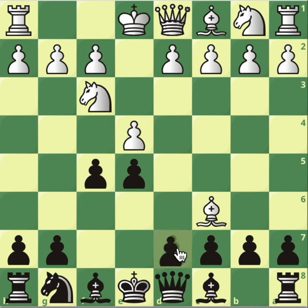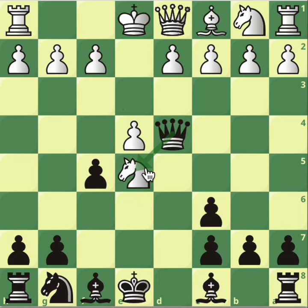If bishop takes knight, we take back with the d pawn, and now we're going to look at knight takes or pawn takes. If knight takes, queen to d4 makes a fork and we're not down a pawn because we're going to recapture. We also have better development; black has the bishop pair, and the white player has given up the bishop for no reason - there's no compensation when you give up the bishop pair. The main option will be queen to h5 check - that's the serious variation with all the sacrifice.